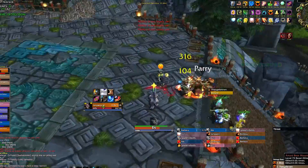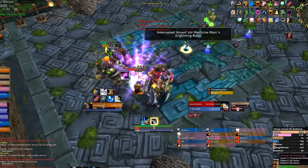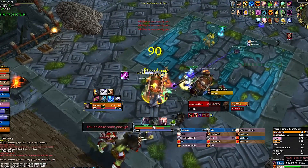The bear has an enrage which can be tranqshot. The next pack is the same but with two additional mobs — probably the scariest pack in the raid. Stun the small guys and kill one of the big guys first to avoid the enrage, then kill the rest. When all enemies are dead, not including the dismounted bears, the boss becomes active.